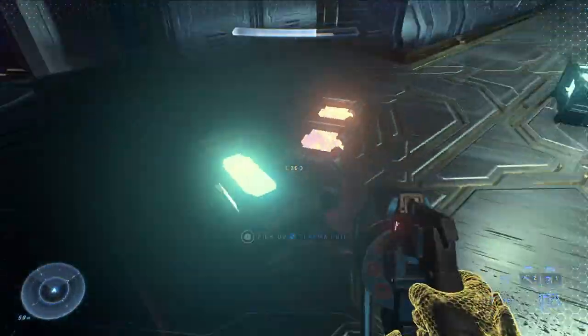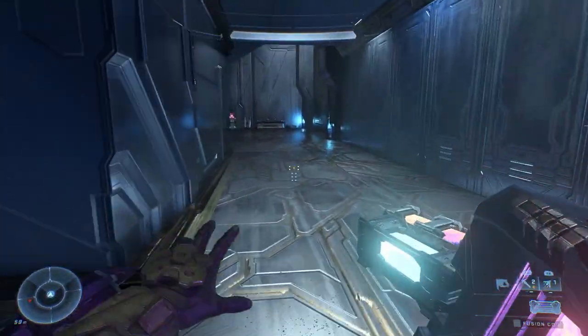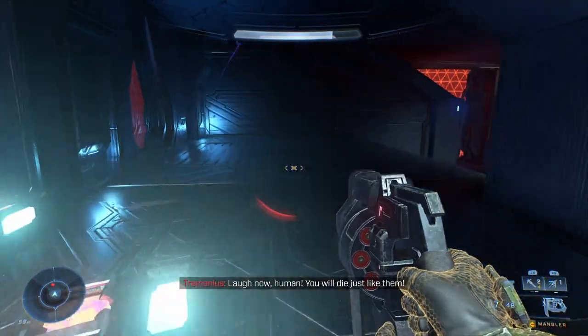This might take you two minutes, five minutes — this took me ten minutes because of how long the AI took to get down here. Basically you're going to throw the coil, throw your grenades, and shoot them. Make sure to aim a little lower because you throw higher than your crosshair here. So first I have the jackals come to me, just throw your coil — pretty simple.